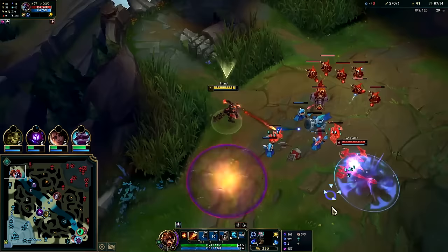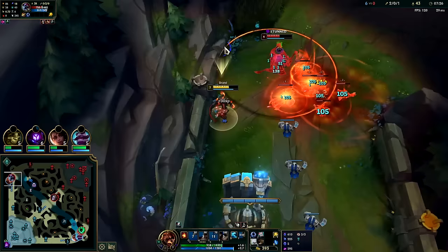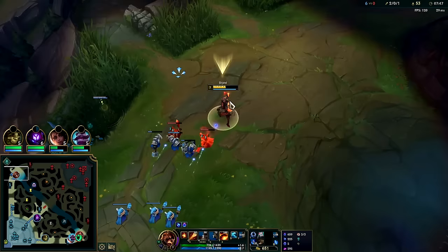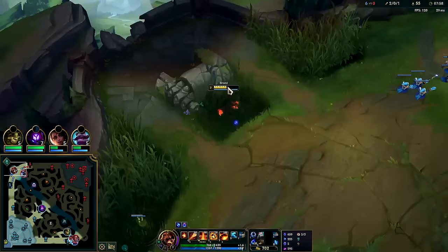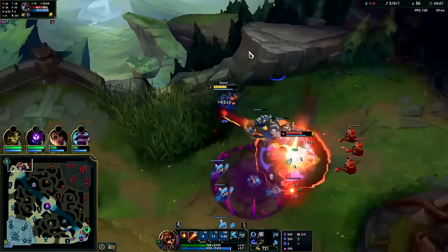Running this guy down, get him with Q — oh, I'll dodge it. Get him with Q-auto-E, taking a lot of damage from that one. Nocturne's level 6 — I actually might die, I need to back; I really want this plate though. Doubt it's warded. We can Q-E or — he's so close — just do EW-R, auto and Q down he goes.